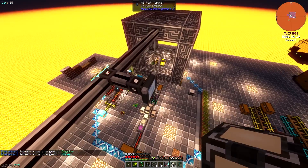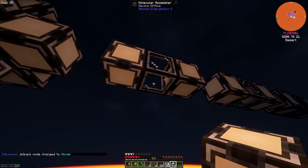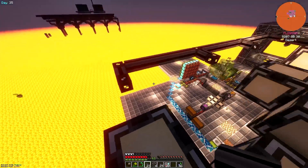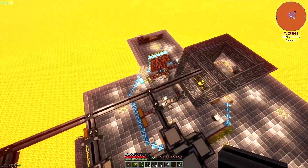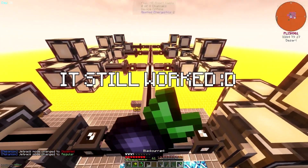Continuing with the build, I branched out the cables and created the frame for the crafting flowers. Making sure to add the acceleration upgrades, I covered them with pattern providers, just like our initial one. Then I added cables going towards them, a P2P tunnel, and finally connected them with a cable. I mirrored the same build on the other side, but I goofed up a little by forgetting one cable — let's just say it looks cool like that.